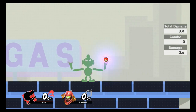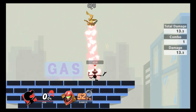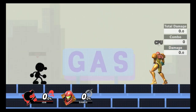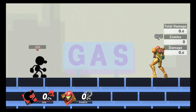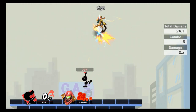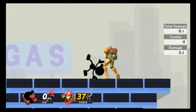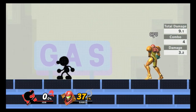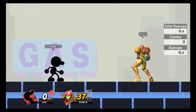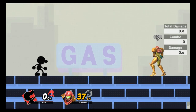Up air is extremely safe — usually impossible to get punished for using. Most people can just throw it out and hit opponents. Players who aren't used to fighting Game & Watch are usually stuck dealing with up air because it requires very little commitment and he stays far from his opponent. Very good especially for juggling.